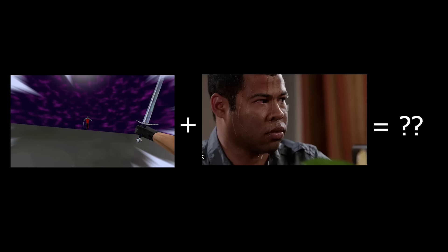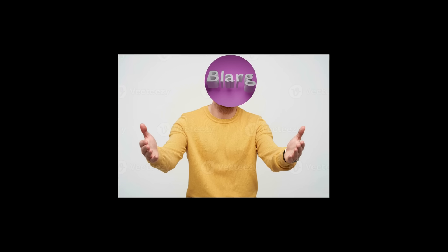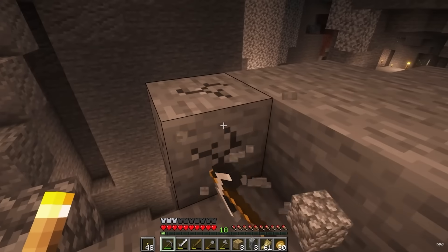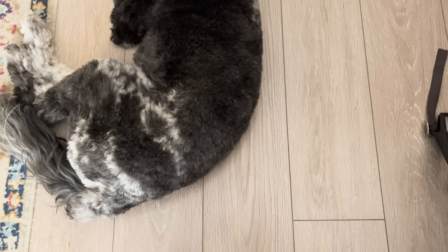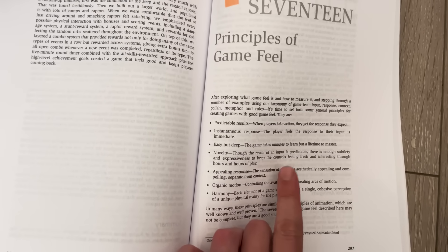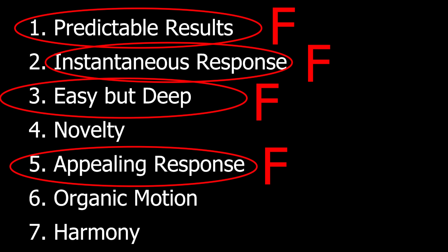So now I'm left wondering how I can perspire this mechanic into something actually good. I've never shipped a game before, and when push comes to shove, I don't know what I'm doing. So like any good gamer, I gathered resources. I stole tons of ideas from this book, Game Feel by Steve Swink, which mentions seven important concepts for making a game mechanic feel great. After reading it, I basically gave Blood Thief's air dash mechanic an F in four of these categories.